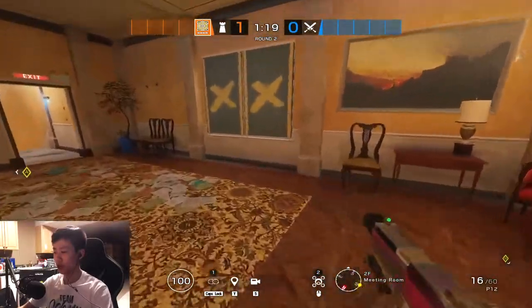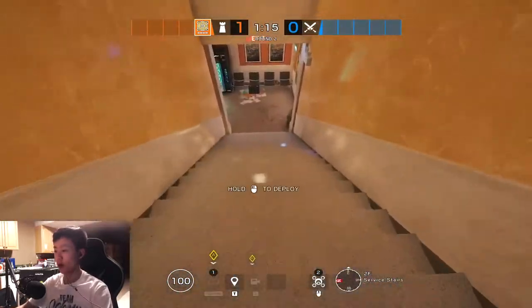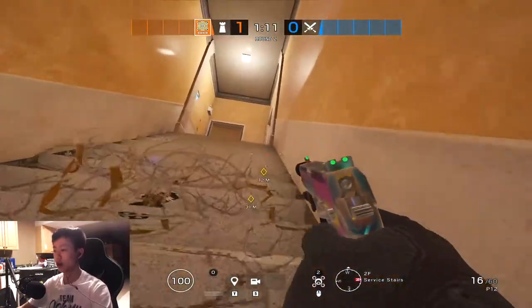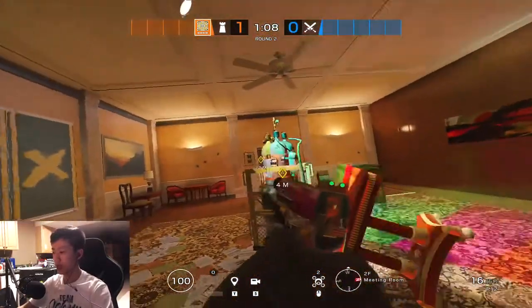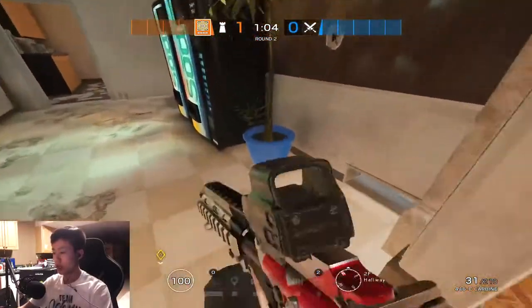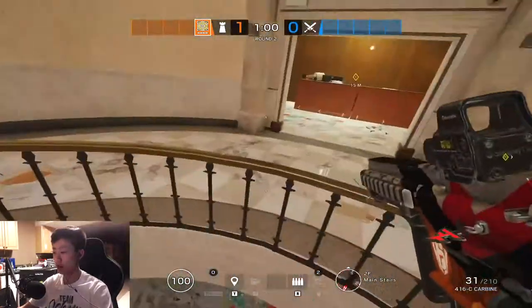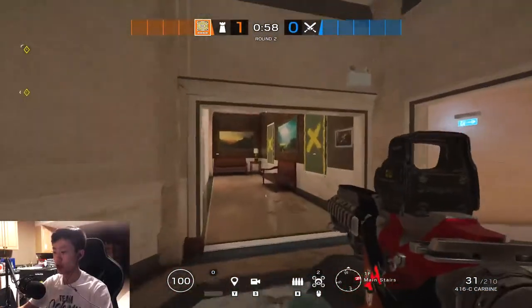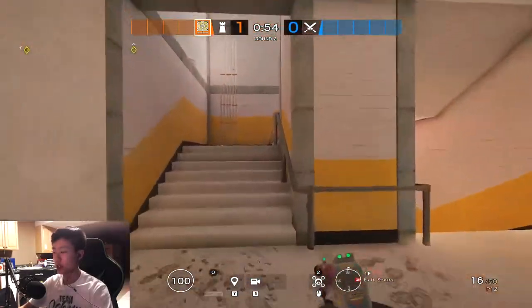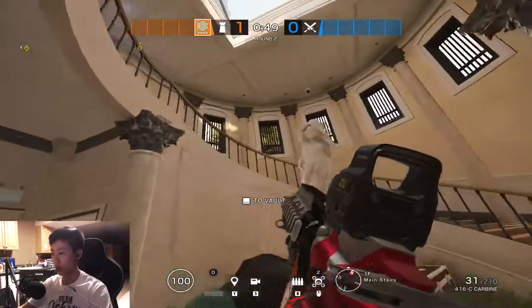For Jäger, I usually like to put one ADS in yellow, and one on this window. Then in the next round you can adjust — maybe put one right here and put barbed wire on these stairs, because a lot of Ash mains like to come up the stairs and kill your guy on site. You could also play yellow, but another good option is to roam the bottom floor to disrupt any bottom-floor pushes.